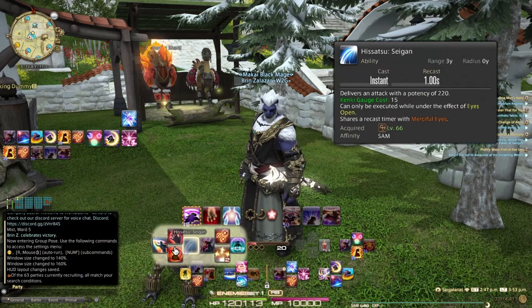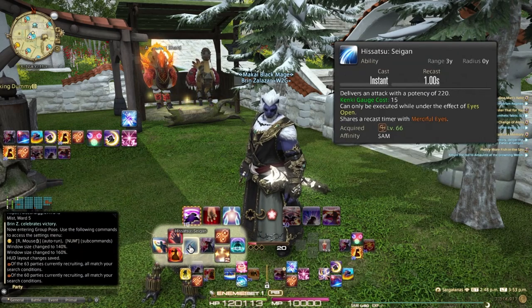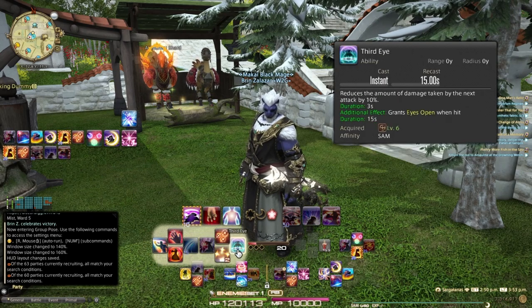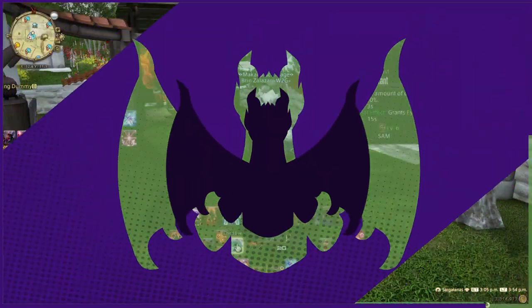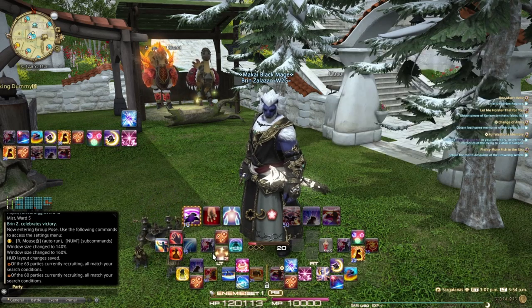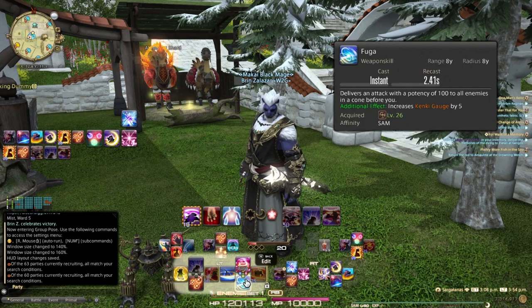On my double crosshotbar left, I've got Meditate, Arm's Length, Feint, Sengon, Ikishoten, and Higanbana — which is the ability you build up to. Then I've got Third Eye followed by True North. These are all set as part of hotbar 3. On my left hotbar I have my AOE rotation skills: Fuga, Oka, Mangetsu. The reason many of these abilities are on the ABXY axis is because they're easy to reach and fire off skills, giving me more mobility.